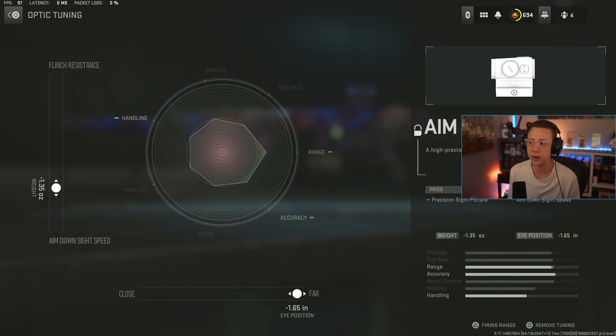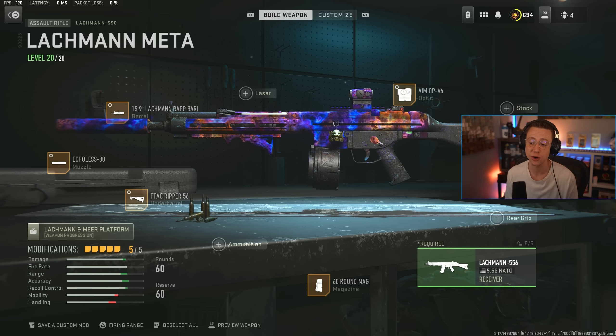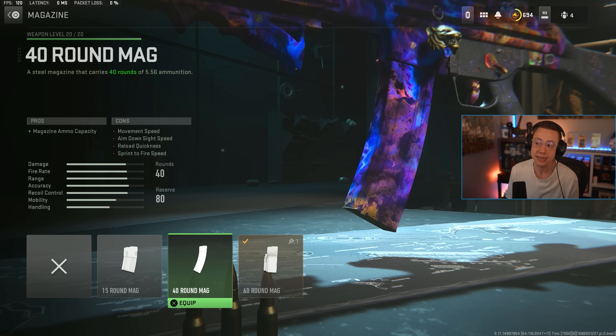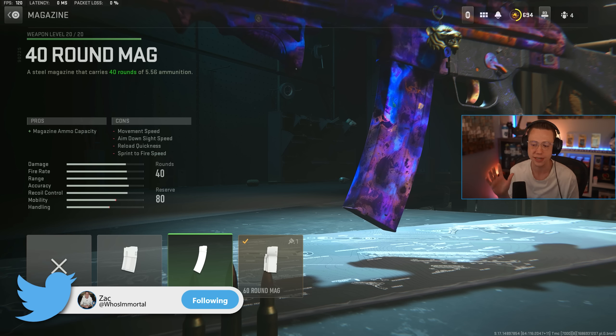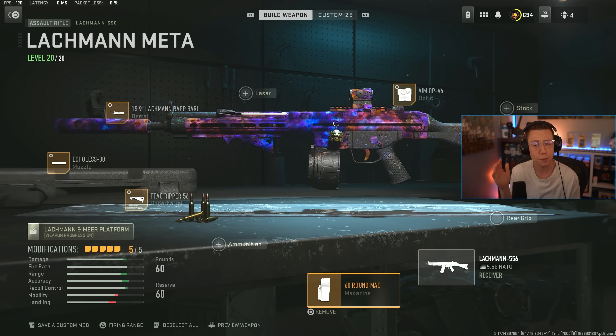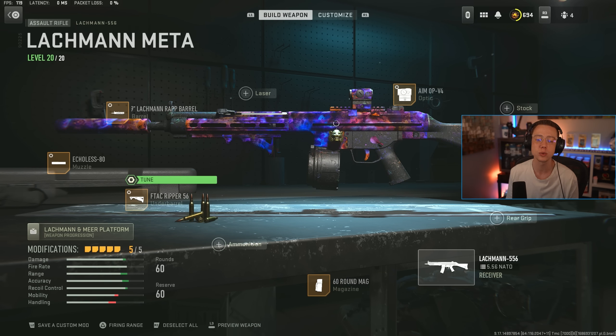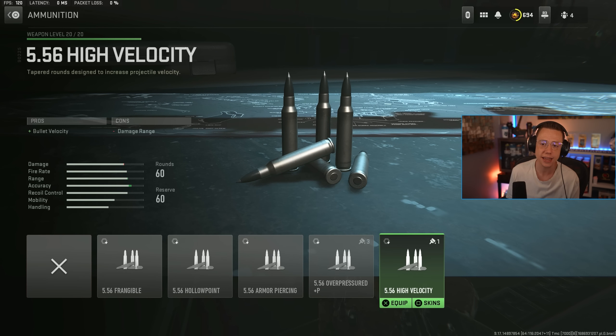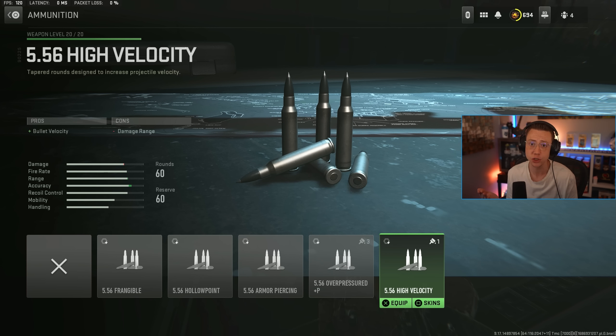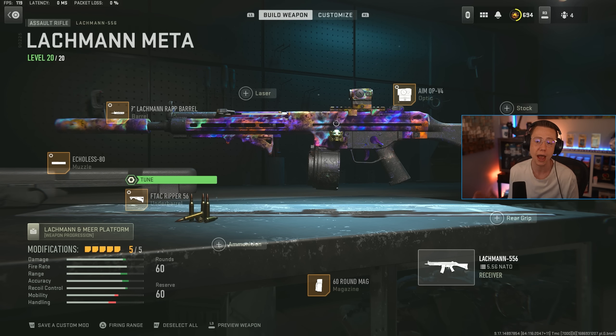For the setup, the Aim Op V4 — you'll see this on pretty much every weapon today. We're always tuning for the furthest dive position and faster ADS speed. You've got to run the 60-round mag; 40 is not going to be enough with this TTK. If you're fighting a duo, trio, or squad, it's just not sufficient. Depending on your comfort level, you can go with the Ripper underbarrel for added stability, or swap it for High Velocity ammo for better bullet velocity.